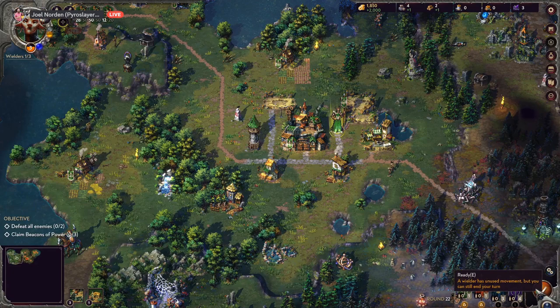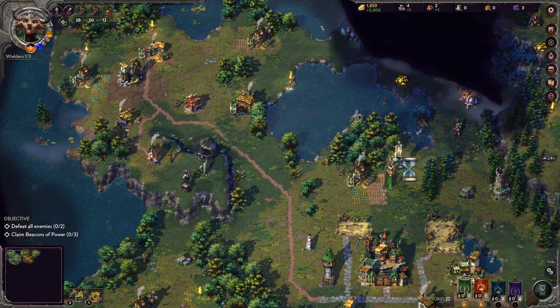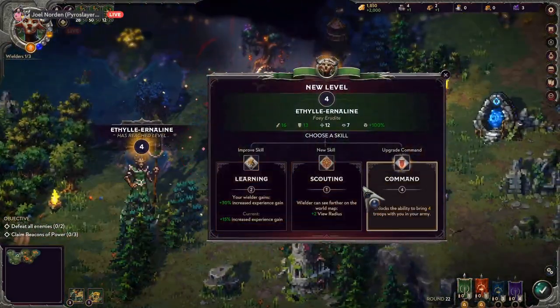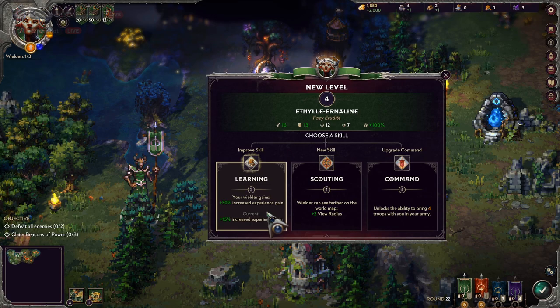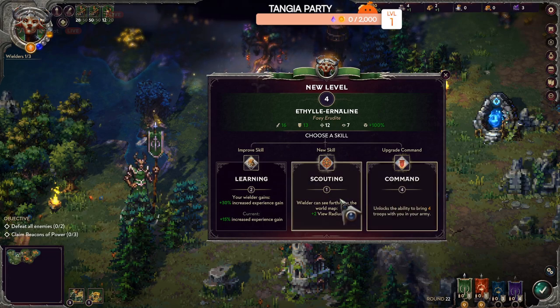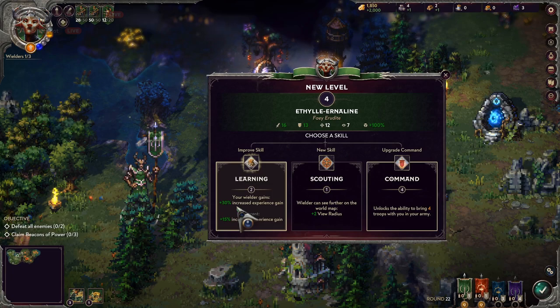I'm not going to rush this too much. Oh, I didn't see this guy — they flee! Yeah, run boy! You get one to flee too. Learning: your wielder gains 30% increased experience gain. Or your wielder can see further on the world map. Or unlocks the ability to bring four troops in an army. I feel like the experience gain is probably the better choice at this point.